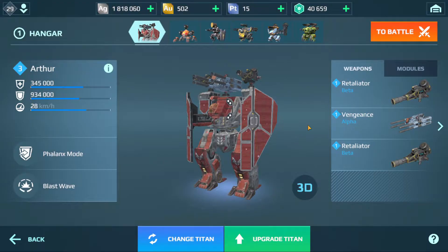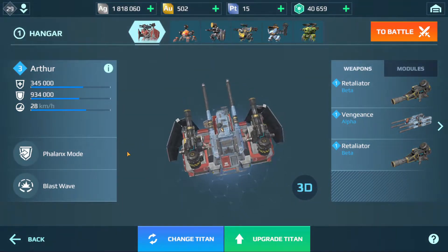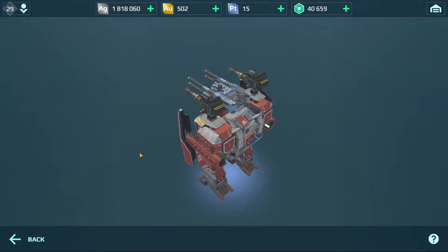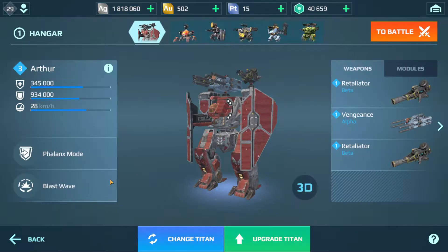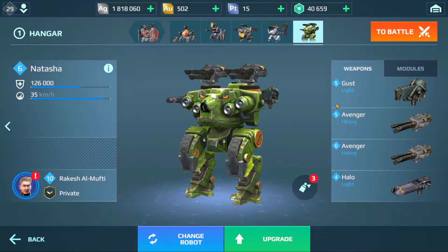We're gonna hop into a match. I'm like 3000 components away from the next halo to put on the Natasha, so comment down below what I should flip and put on that. The Arthur looks sick, shields look sick. Tell me what I should be saving up for after I get the halo — maybe Avengers, because I already have two Natashas so I can put those on there.